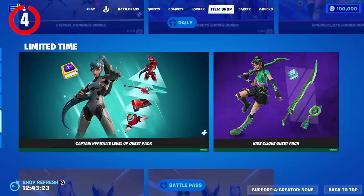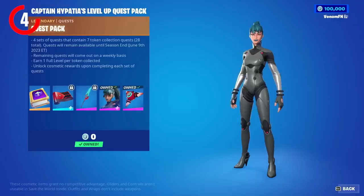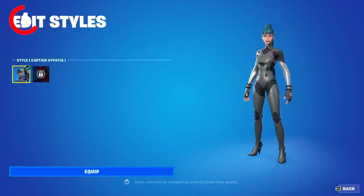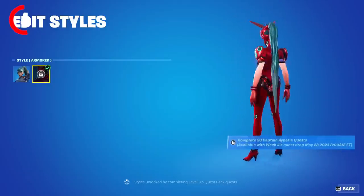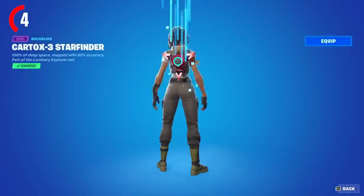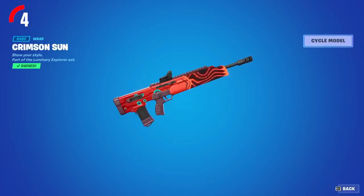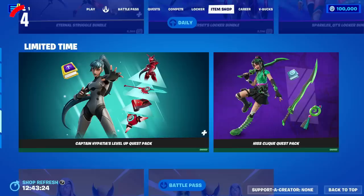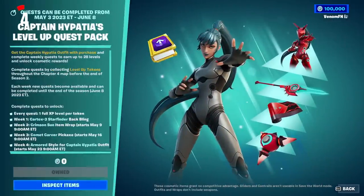We have the new level-up quest pack for this season — the Captain Hypertus pack. This skin is by far one of the best level-up packs we've ever seen. It comes with a bonus armored style unlockable at a later date, the Comet Carver Harvesting Tool, the Starfinder Bat Bling, and finally the Crimson Sun Wrap, which looks beautiful. We're not 100% sure when it's coming out, but this is possibly one of the best level-up packs ever.